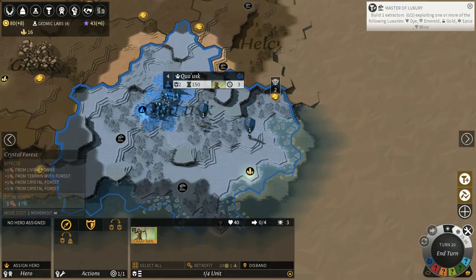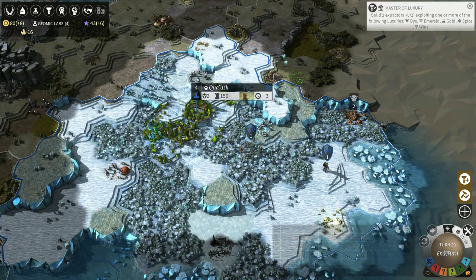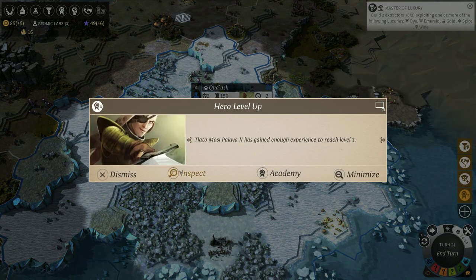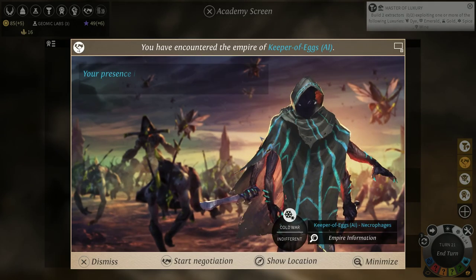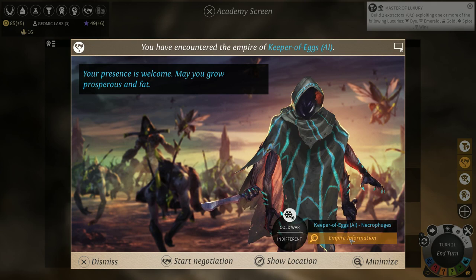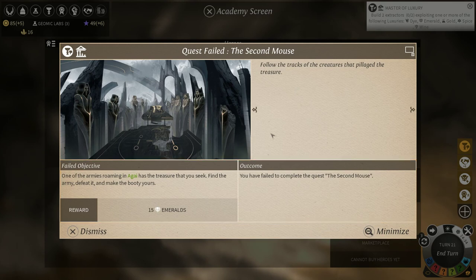We have no more units that need movement, and the city is working on its settler — we're happy about that. We'll end the turn. We've gained enough experience to reach level 3. You've encountered a new minor faction: the Boss Centaurs — big fat centaurs, apparently. They're a type of cavalry: plus 5% food per pacified boss village. You've encountered the empire of Keeper of Eggs — your presence is welcome, may you grow prosperous and fat. You don't look very friendly. Cold War — they're indifferent to us. Let's not worry about diplomacy quite yet.